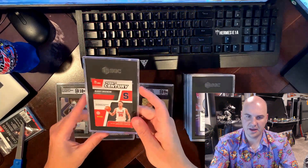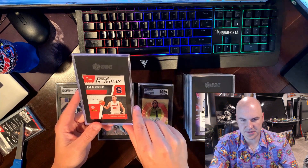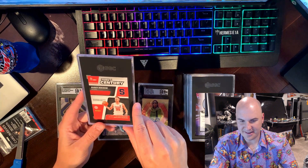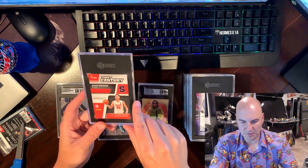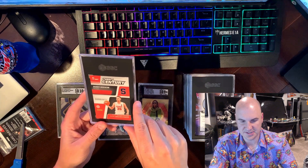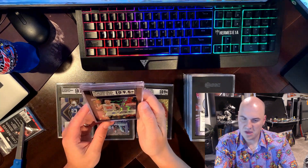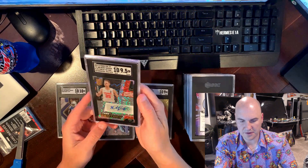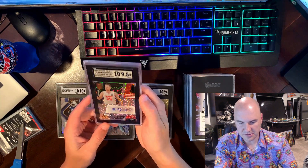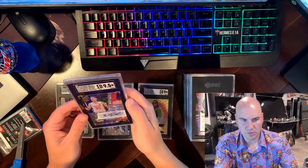Syracuse again — I got this out of a break. This is an auto numbered to 10. I got very lucky pulling this out of a break — somebody opened maybe 10 cases. I pulled this card pretty cheap because not a lot of people collect Buddy Nix. It got a 9.5 — I'm fine with that, it's not going to be perfect but it looks pretty clean. Numbered out of 10, this is definitely a PC card for me, will not sell this.